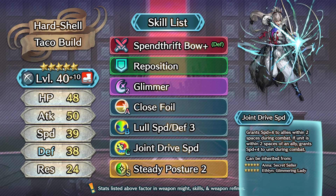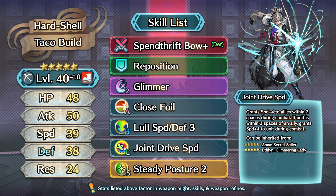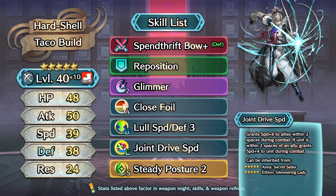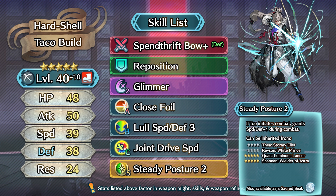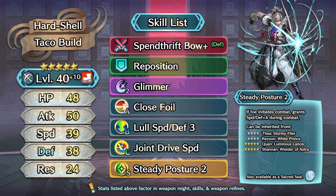That brings us over to our C skill next, which is flexible. Joint Drive skills have claimed victory as some of the best inheritable C skills in the game right now, and in an effort to boost his Speed up even more, I'm going to give him Joint Drive Speed. So long as he's within 2 spaces of an ally, both him and those allies will benefit from an additional plus 4 Speed in combat. Smoke skills are of course another solid budget option if you're a little tighter on resources.